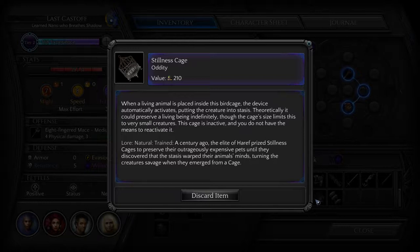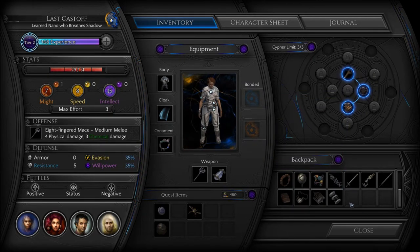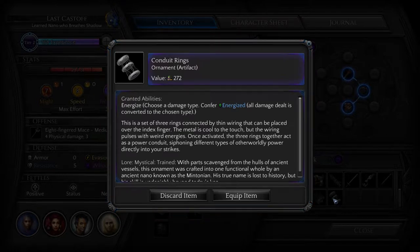I'm thinking about those hamster things the lady has at Cliff's Edge. My natural lore tells me that a century ago the elite of Haraf prized stillness cages to preserve their expensive pets — until they discovered the stasis warped their animals' minds, turning them savage when they emerged. So I don't want to give her that. I shouldn't sell these things; I naturally think we might need them for something, or we might be able to learn more about either one.